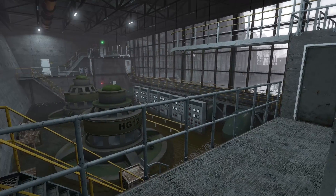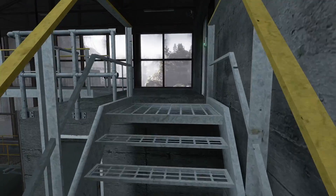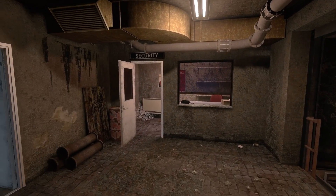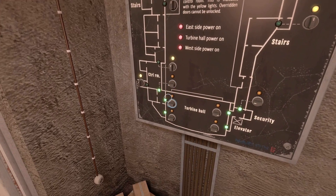It looks like we've powered on this flooded turbine room. Not entirely sure of the way through. This door's now unlocked - that's back where security is. And you can see turbine hall power is now on. So we've unlocked everything in advance. We've just got to get over there into the control room.